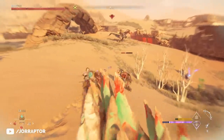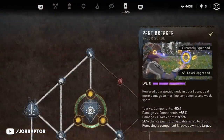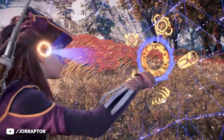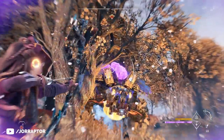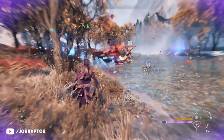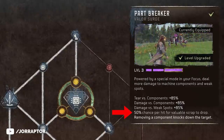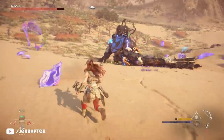Partbreaker is the first valor surge in the Machine Master playstyle, and as the name suggests, this gives you 30 seconds to very easily remove all the parts from a machine — especially nice if you need a specific piece for an item or upgrade. There's also a 50% chance that a hit drops a scrap part, which can contain some extra shards but also ammo resources that can come in handy.